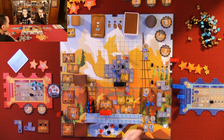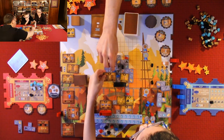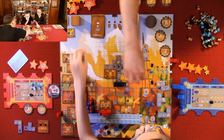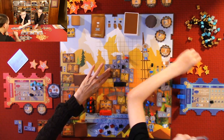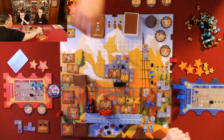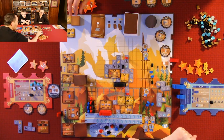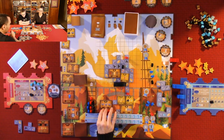Quentin has been waiting to do this move. He places a large machine for 12 points, promotes a worker, and gets two resources. He's going to be happy once he hits 50. He then forges and pays water for build actions, placing scaffolds.